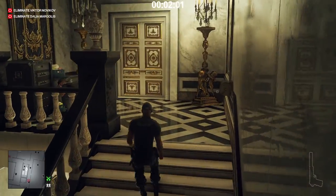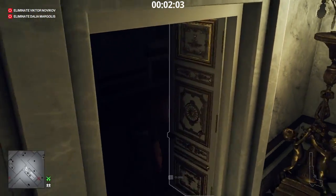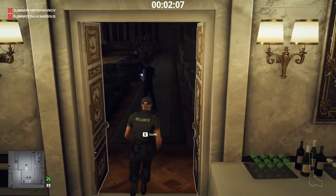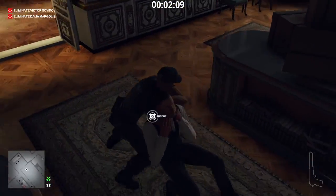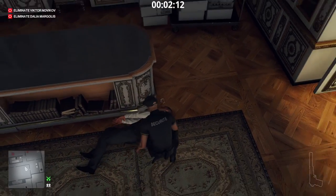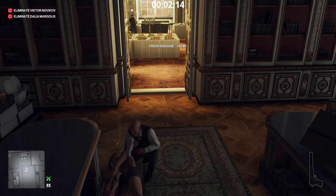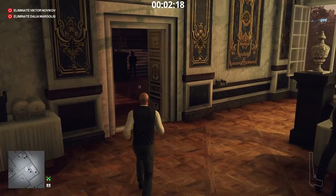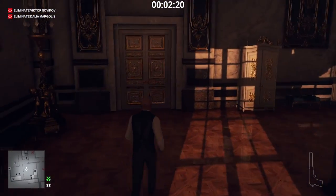The next disguise required will be the auction staff. Close the door behind you. Now we head back to the stairs. Tech crew disguise is number 5.